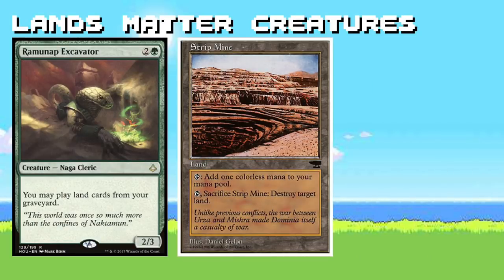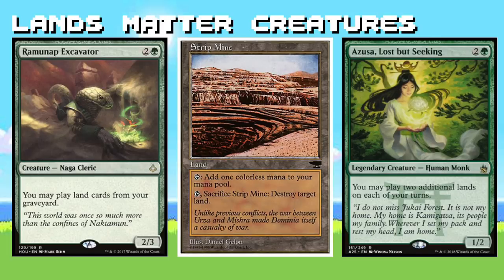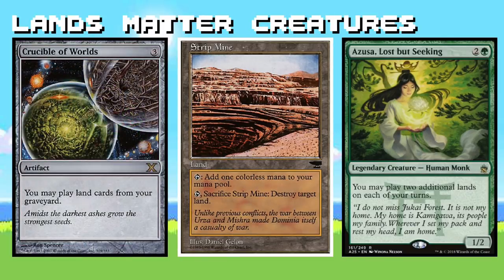Let's not forget about Ramunap Excavator — he's really annoying in his own right, especially when you pair him with a Strip Mine. You might not be able to take out all your opponents' lands with this cheeky little synergy, but you can take away access to certain colors or just really inconvenience them. You can also pull this off with Crucible of Worlds, which I've left off my deck list because of its hefty price tag, but if you can afford it or already own one, you definitely should have it in this deck.